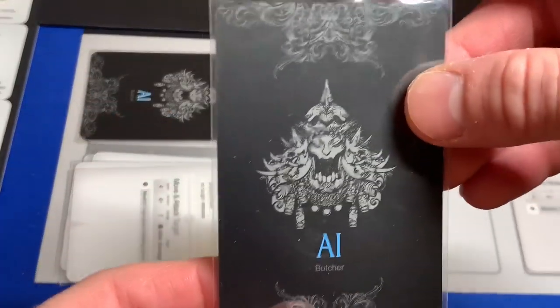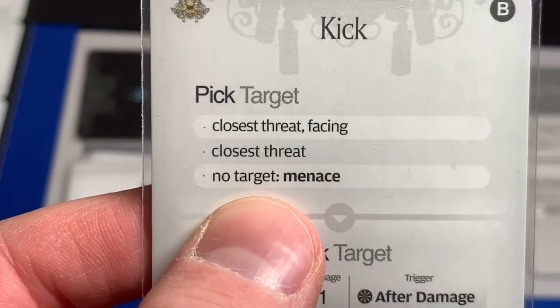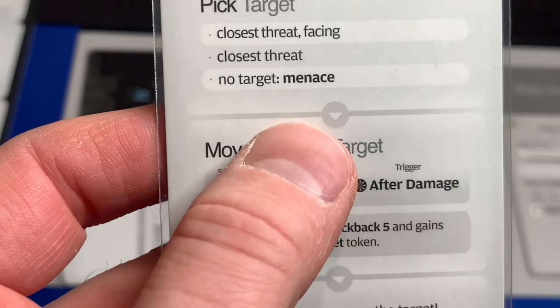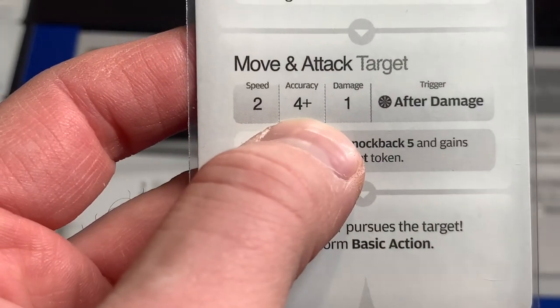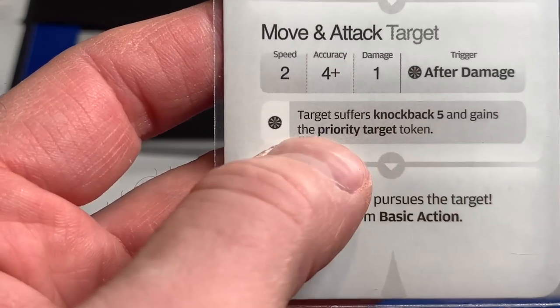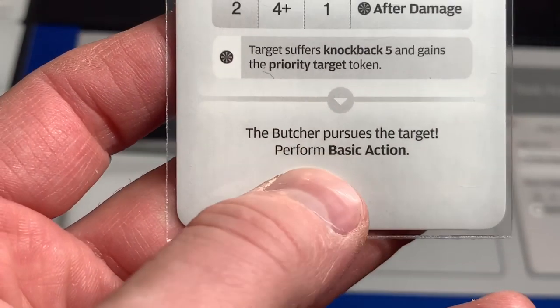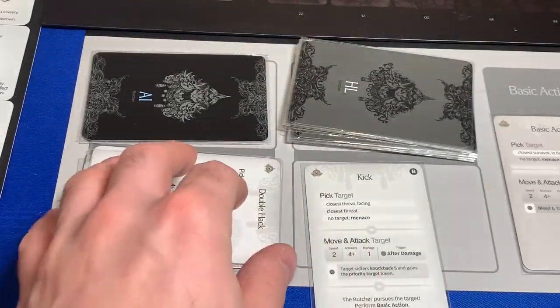His first attack is going to be Kick. It says closest threat facing, closest threat target, no target menace. Speed two, four accuracy, one damage. After damage, target suffers knockback five and gains the priority target token. The Butcher pursues the target and performs a basic action. This is going to be absolutely devastating. Of course, Kick is going to target the closest threat facing, and that's poor old Xena.